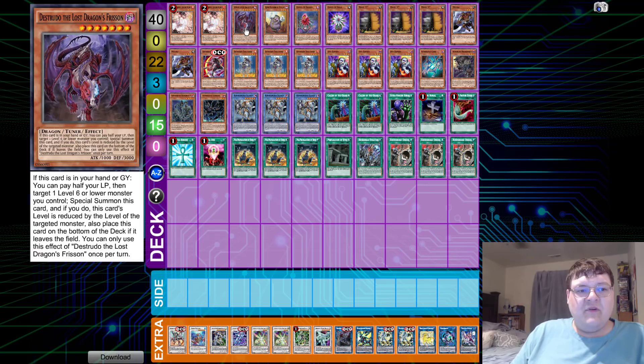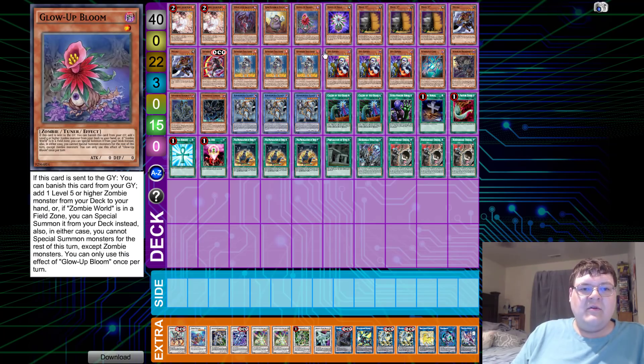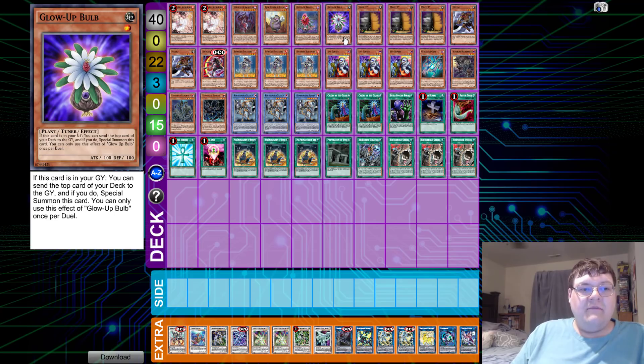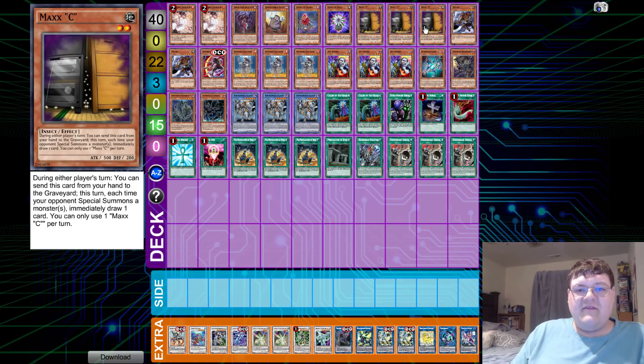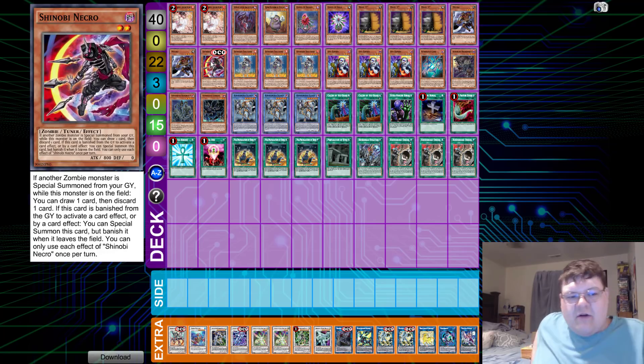Onwards and upwards for the Vendread list. We have two copies of Ash Blossom, one Destrudo, one copy of Mr. Dijin himself, one Globe Bloom, one Globe Bulb, triple copies of Max C, two copies of Mizuki. Then one Shinobi Necro — if another zombie monster is special summoned while this card is on the field, you get to draw a card and then discard one. If this card is banished from the graveyard to activate a card effect, you can special summon it but banish it when it leaves the field.